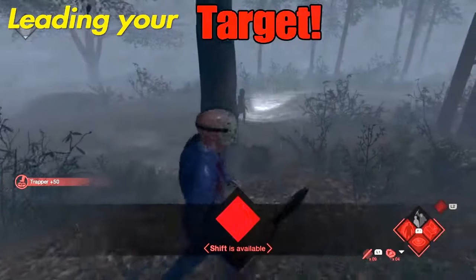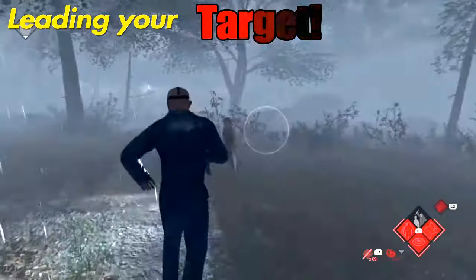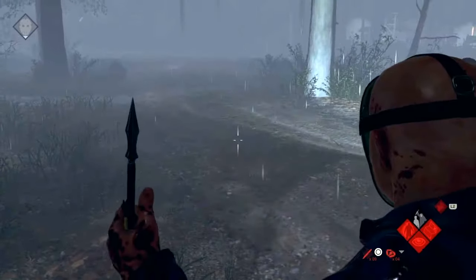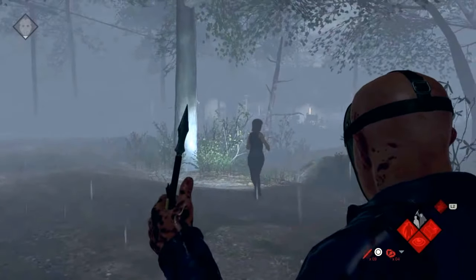First is an obvious one — I'm sure you know it — is lead your target. Don't put your crosshair directly on them. Put it just a hair ahead of whatever direction they're moving and you'll nail them every time. Alright, this is one of the simpler ones.